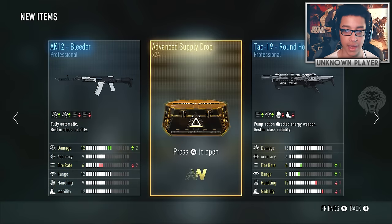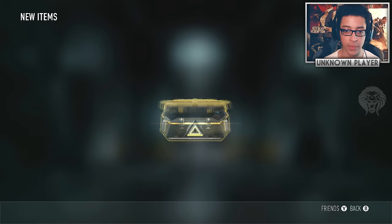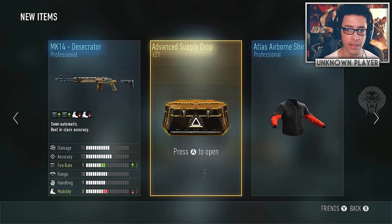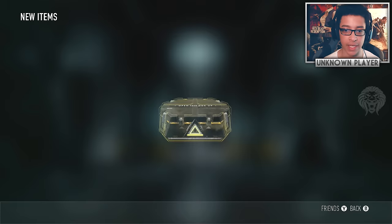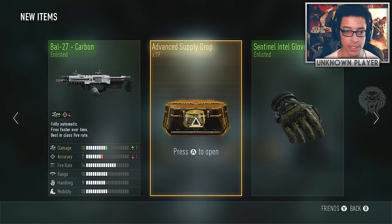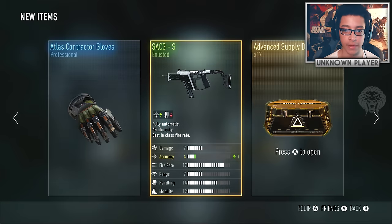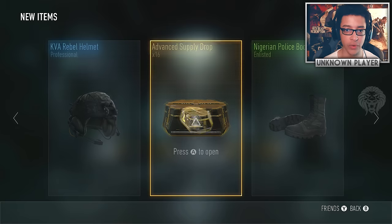I'd love if Sledgehammer put out the actual drop rate numbers like they do for elite gear. Some of you have been telling me about the Bal 27 Inferno showing as legendary — that's actually a glitch. It's not supposed to be legendary; it only appears that way on old-gen systems like Xbox 360 and PS3. So don't worry if you see it listed as legendary, because it isn't supposed to be.